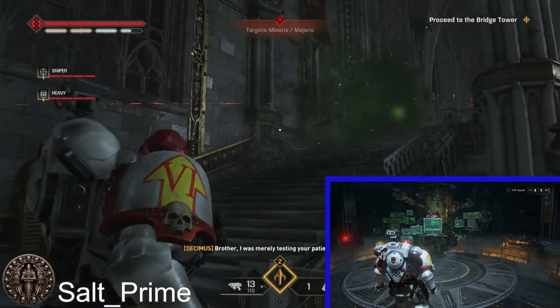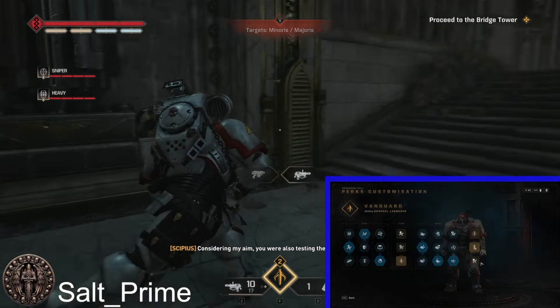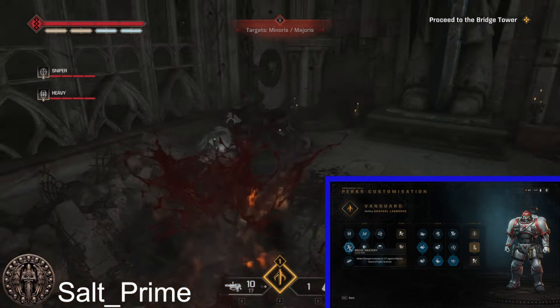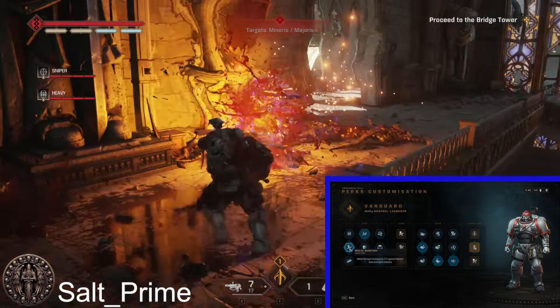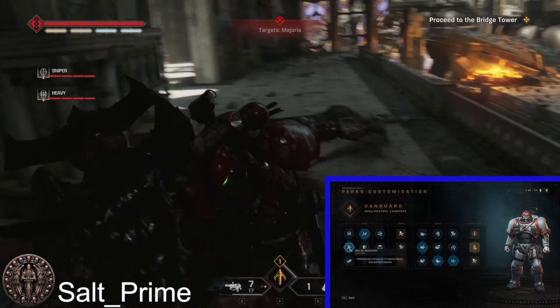Let's go into the Vanguard build. In the perk tree, we're going to start on the left. In the first row of perks, we're going to be picking Melee Mastery — melee damage increased by 10% against Majoris level and higher enemies. That's our hope focus as a Vanguard, dealing with the Majoris enemies, so that's perfect.